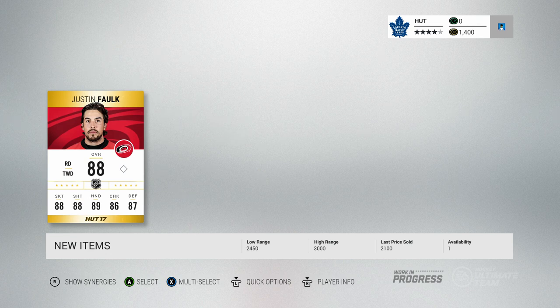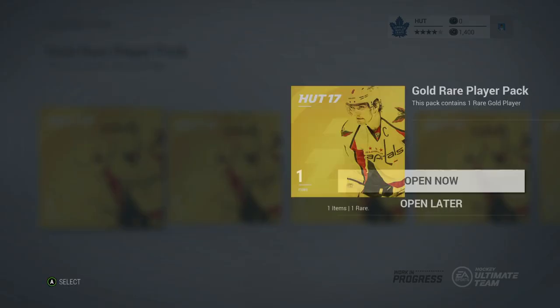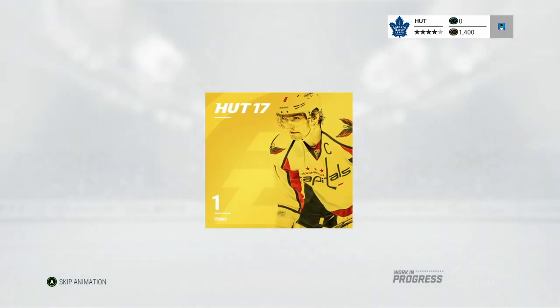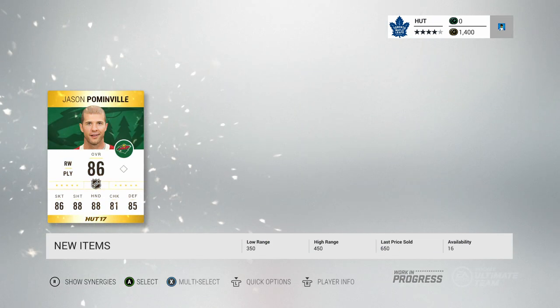Justin Falk — alright, 88 overall. He's rated pretty high overall this year — definitely going to use him on the team, even rated higher than Kevin Shattenkirk, which is pretty surprising. Carolina fans, what do you think? Is Justin Falk better than Kevin Shattenkirk?